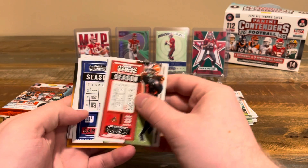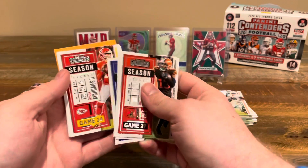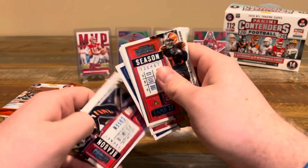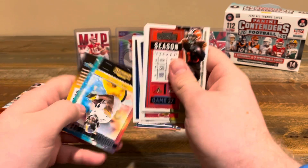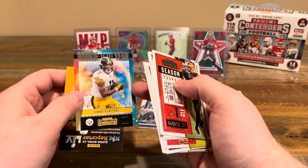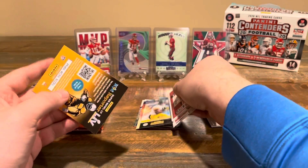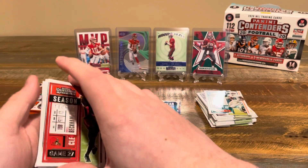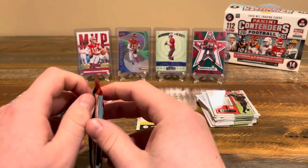We got Odell Beckham Jr., Daniel Jones, Lamar Jackson, a nice little Patrick Mahomes, Marlon Mack, AJ Green, Cam Newton, and a Rookie of the Year Contender Chase Claypool. I'm really a fan of these cards — I like the galaxy design in the background, very colorful and fun. It's always fun to get cards that just look pretty. So far for rookies we've had the dual Colts card and that Claypool. Still would be nice to get a Burrow or a Herbert.